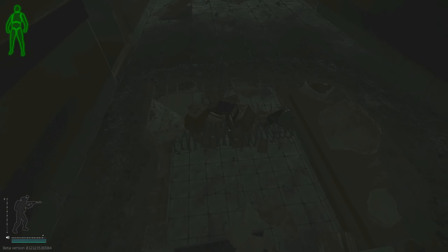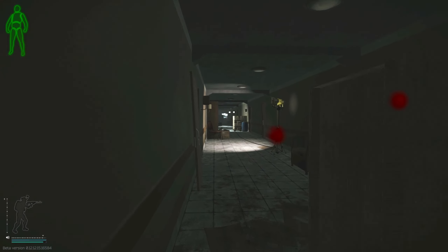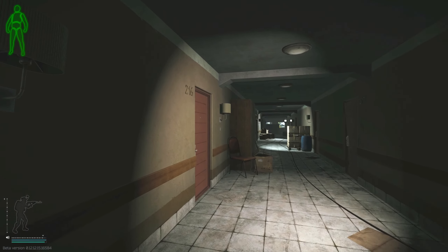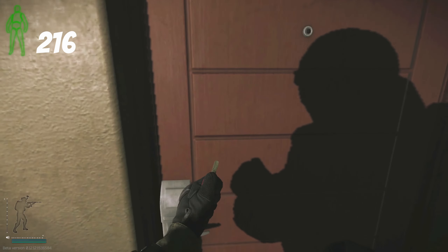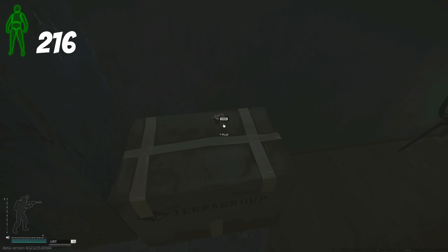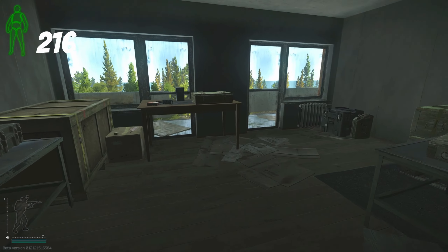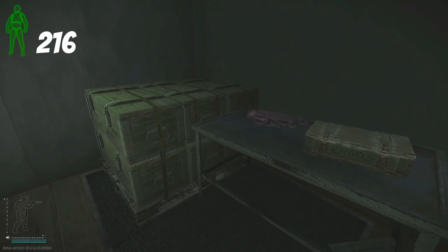From here I drop down to the second floor and head to room 216. Inside on the left I check for tech spawns, mainly GPUs. I check the table by the window for consumables such as moonshine and sugar, then check the other table for meds such as LEDX and stims.